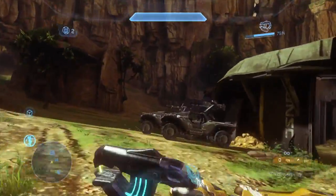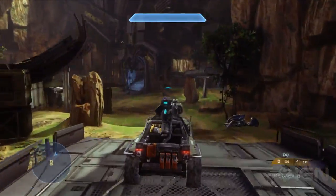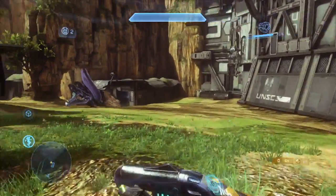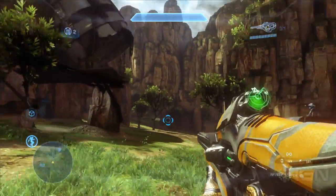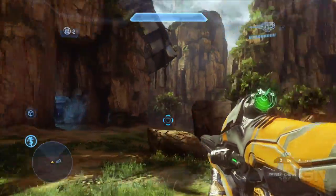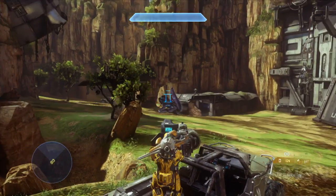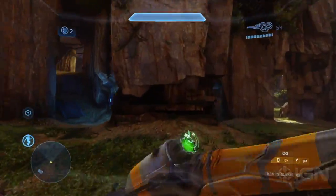When designing a large-scale multiplayer map like this, is it harder or easier than one of the smaller maps? Larger maps are more difficult in terms of their layouts because they have to support both vehicles and ground units. You need to make vehicle routes comfortable for turning around and engaging people, but those areas still have to feel good at the scale of a player on foot trying to get away from vehicles. Because we have sprint by default, you're actually able to get around the map fairly easily.